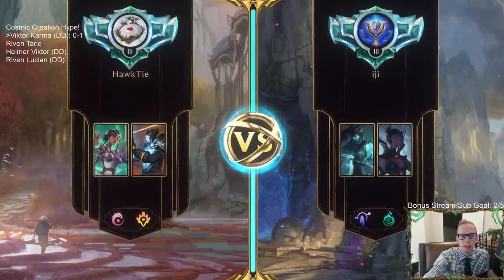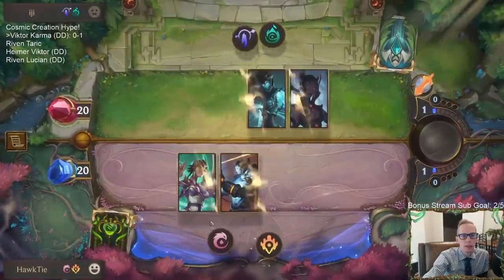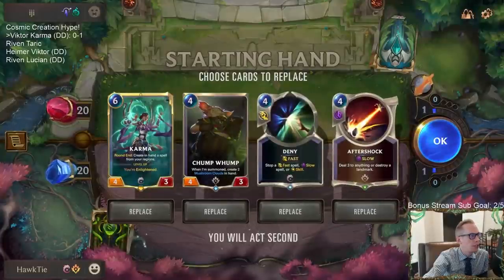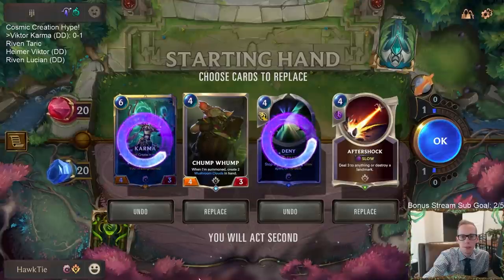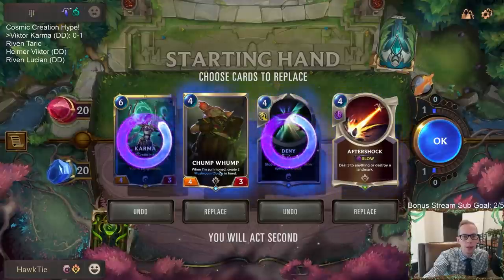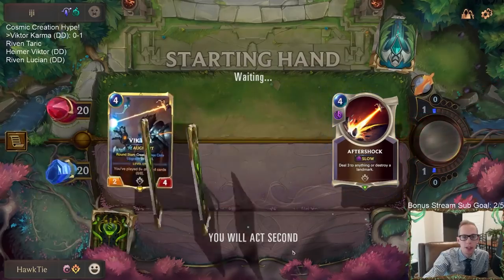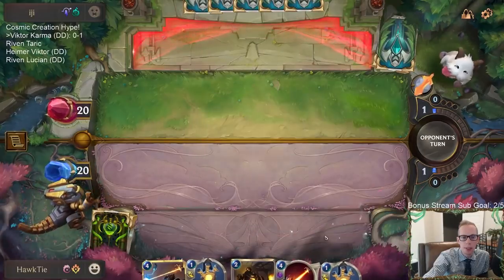We're playing against some Fearsomes now. I started the prediction thing for those of y'all on Twitch. These two are definite mulligans — they do their job but they're a little slow at four mana. Aftershock is important — three health, kills both of these, so we keep that.